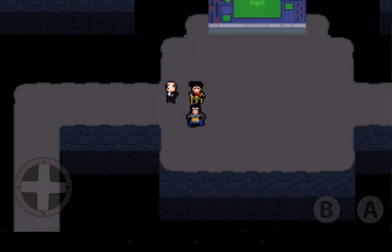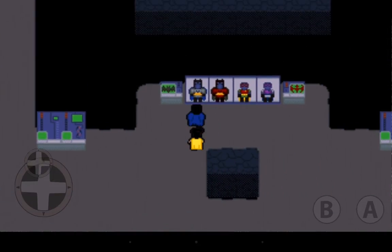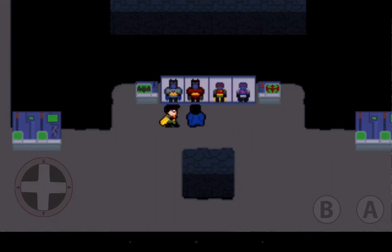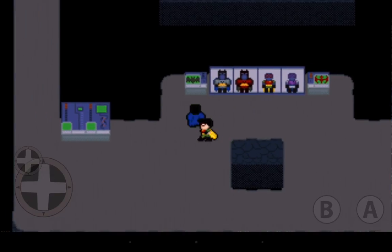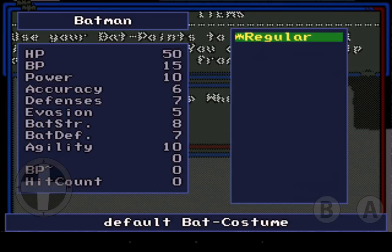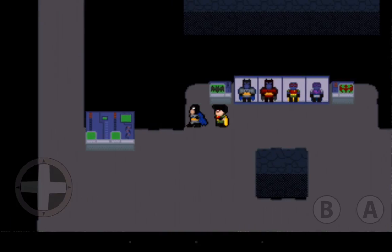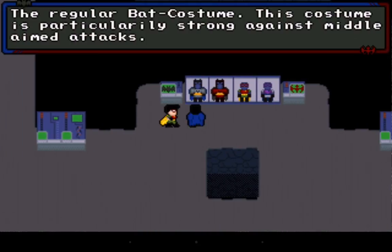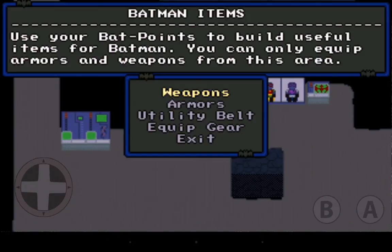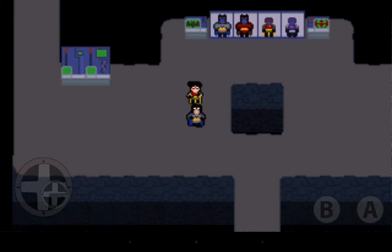Back in the Batcave, I reflect that I probably screwed things up by not picking better gear. I check the equip gear menu — equipping Batman's costume, it just shows the regular costume. Same for Robin. It seems like maybe I needed to face a different villain first to unlock better gear, like the thermal costume that prevents major freezing.